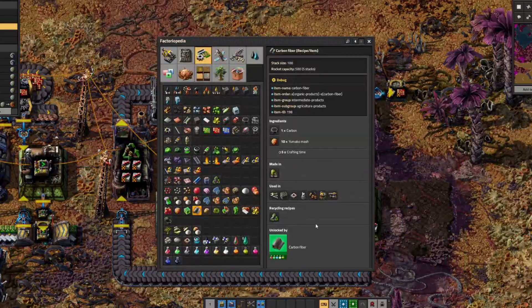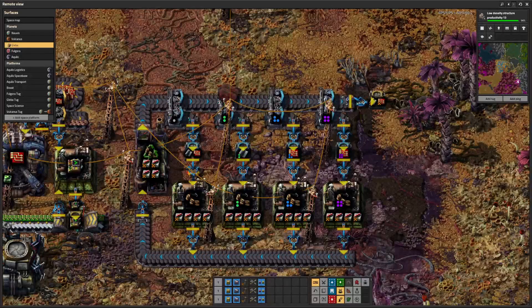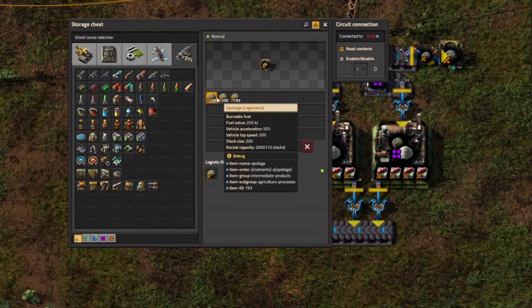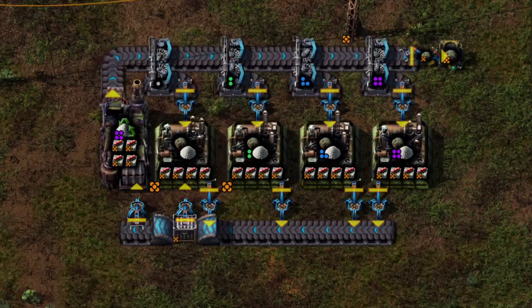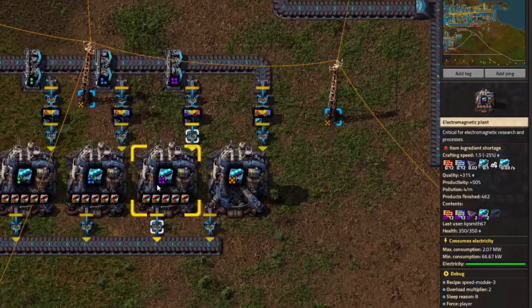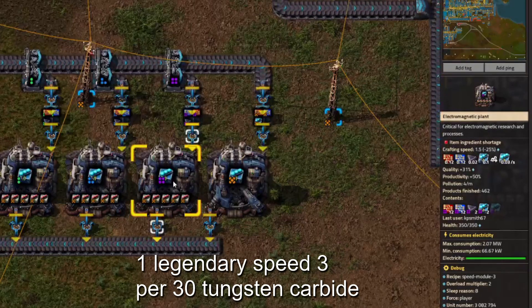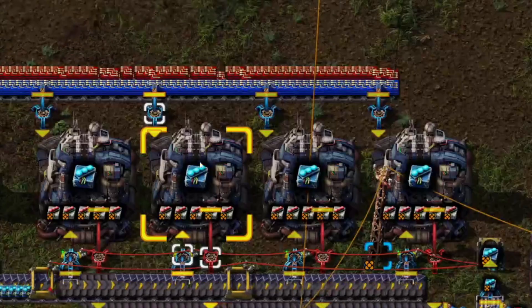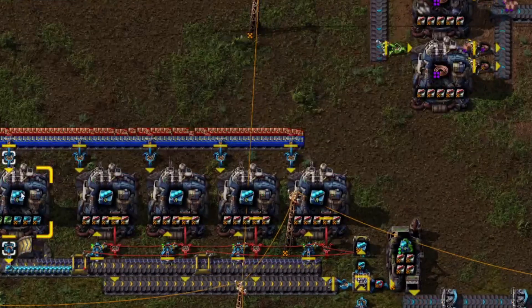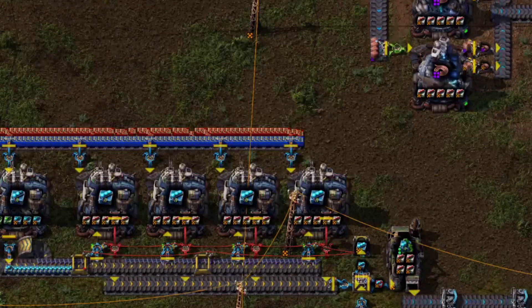You'll also want legendary carbon fiber for rocket turrets and for legendary tool belts for your legendary mech armor — best way to upcycle those is by building and recycling tool belts. Need spoilage for tier 3 efficiency modules? Build and recycle nutrients — easy peasy. Tungsten carbide for tier 3 speed modules? That's a tough one. It's probably best to upcycle by building tier 3 speed modules directly, since you can build those with electromagnetic plants and get the five module slots and 50% productivity boost. Upcycling by building the thing you actually want is extra efficient — yielding a legendary speed 3 module for every 30 common tungsten carbide invested. That is awesome, but it will take 25 minutes to build each one with a single electromagnetic plant, so you'll need a line of those to build them in bulk.